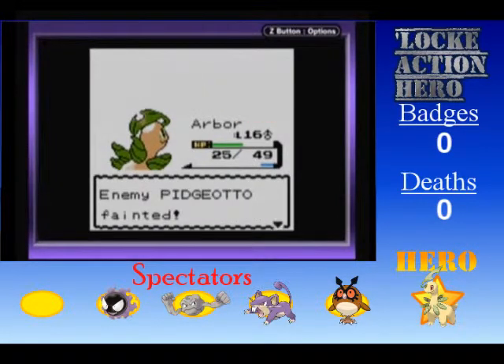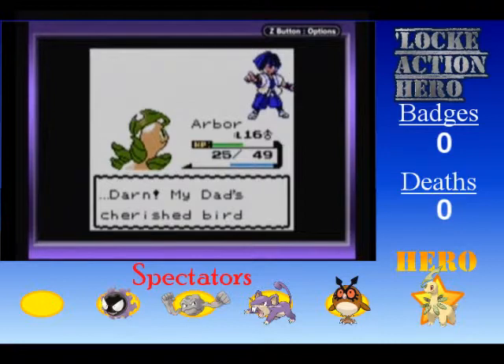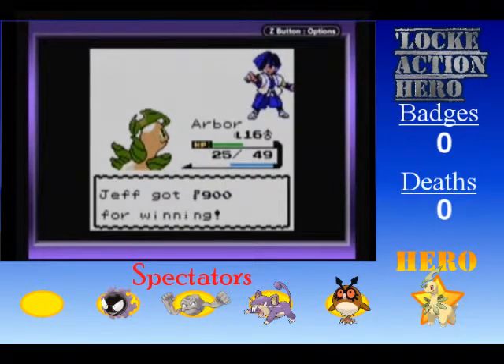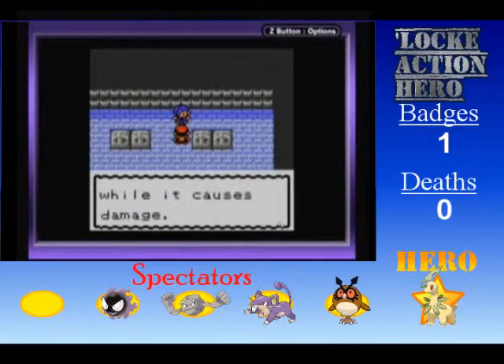Yes! Yes! Oh my — look! Thank you, look! You were on my side! Oh my god, I was scared. I thought that Spearow was the portent of doom, but Arbor pulled through. Way to go, dude! Way to go! Zephyr Badge! That move we got is — yes! Mud Slap!